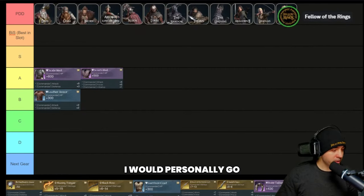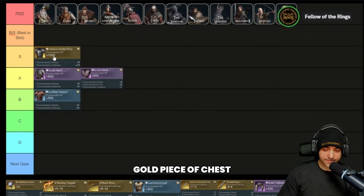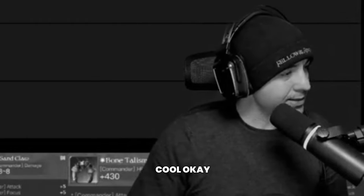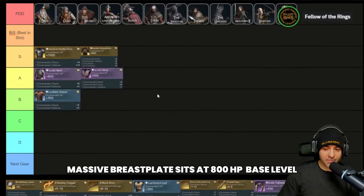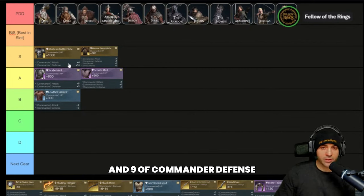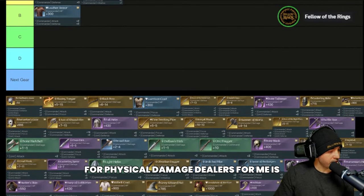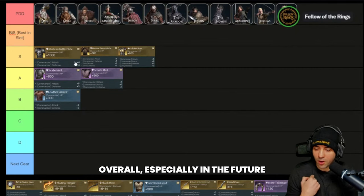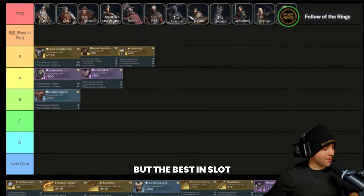At S-tier gold level, you have three pieces of armor. My top choice is the Warmborn Battle Plate — at base stats it gives 1000 commander HP, plus four commander attack, and plus 14 commander defense. In second place is the Massive Breastplate, which sits at 800 HP and plus four commander attack. So by using Warmborn Battle Plate instead, you gain 200 commander HP and nine commander defense. In third place is the Golden Skin, which has one extra attack, but I feel the 200 HP and high defense make Warmborn the better chest overall.